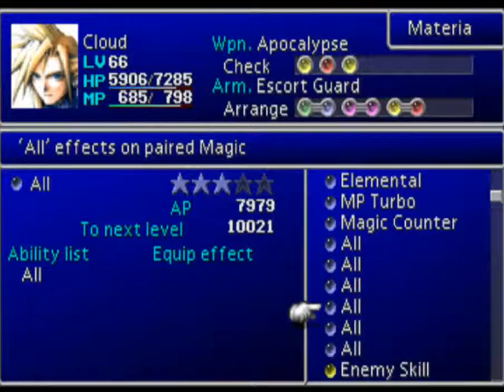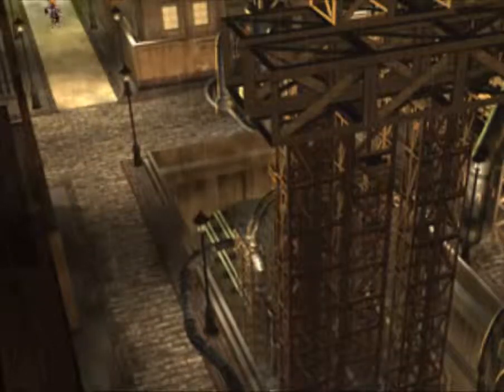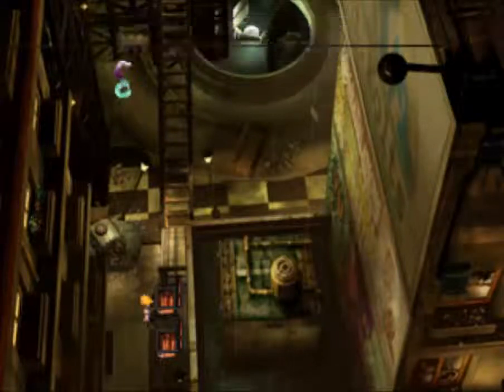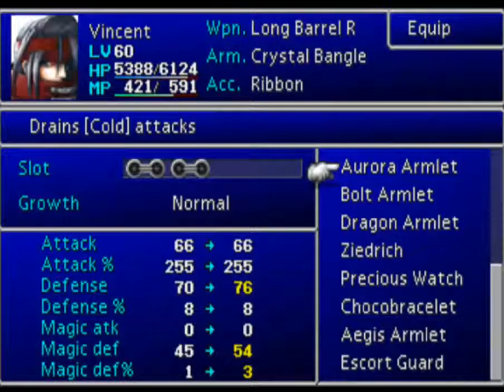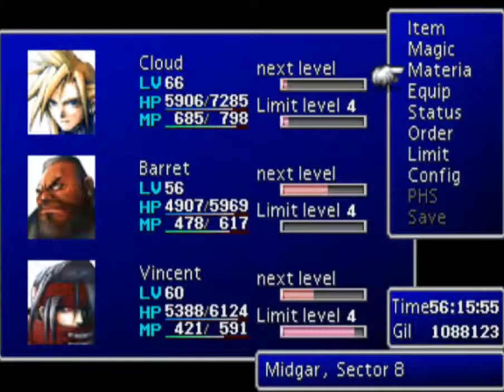Phoenix is another one I could try leveling up. Nothing else I really feel the need to level up at this point - I've mastered it all. So let's swap that with a non-mastered one. They don't really give us a lot of time between the boss fights in this area. There's an Elixir, and here we get the best armor in the game by far. The Escort Guard is quite good - it's got some decent defense. However, the Mystile has 50% physical evade and 60% magical evade. Magic Defense is broken but Magic Defense Evade is not, so we get really high physical and magical evade - nothing can really hit you once you put this on. I can hand down the Escort Guard to Vincent now.